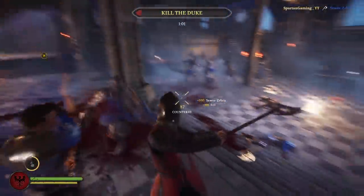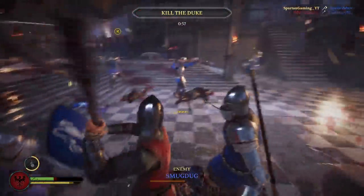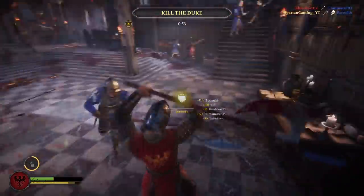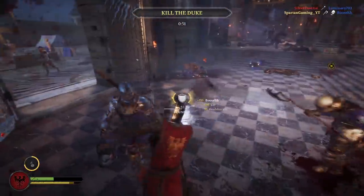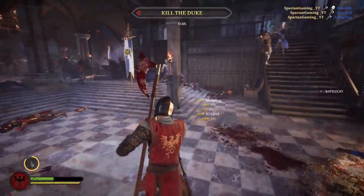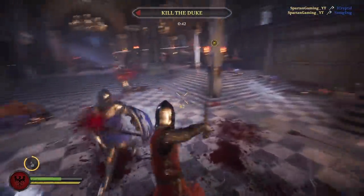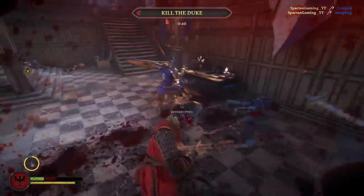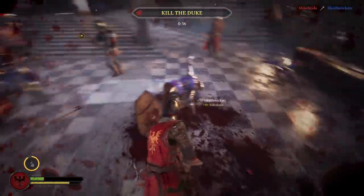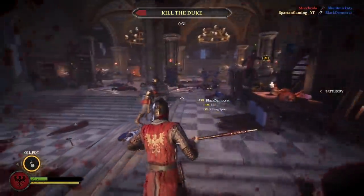For its stats: this weapon has 50 slash damage, 30 stab damage — basically non-existent — 60 overhead, and 80 special, which is insane. It has a speed of one second, which is very slow. The heavy slash is 70 and the heavy overhand is 70, so it does a massive amount of damage if you use heavy attacks against large groups of people.